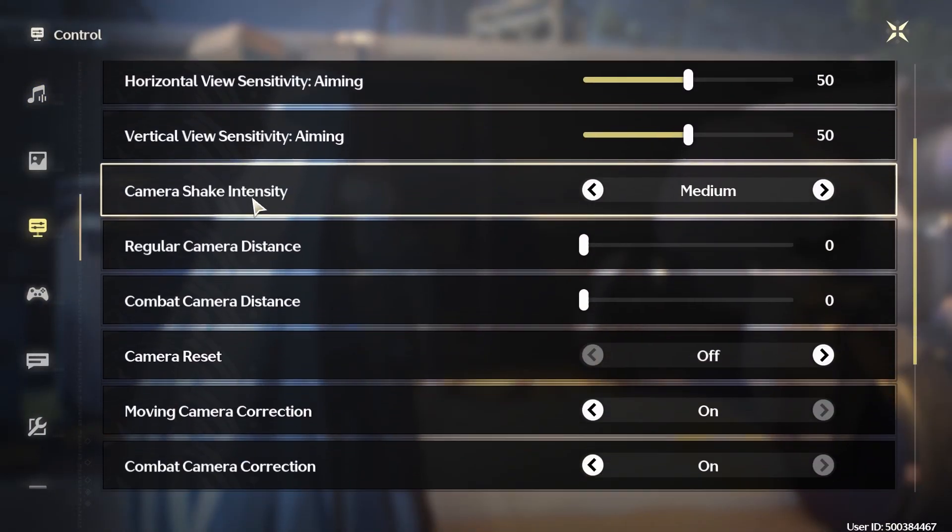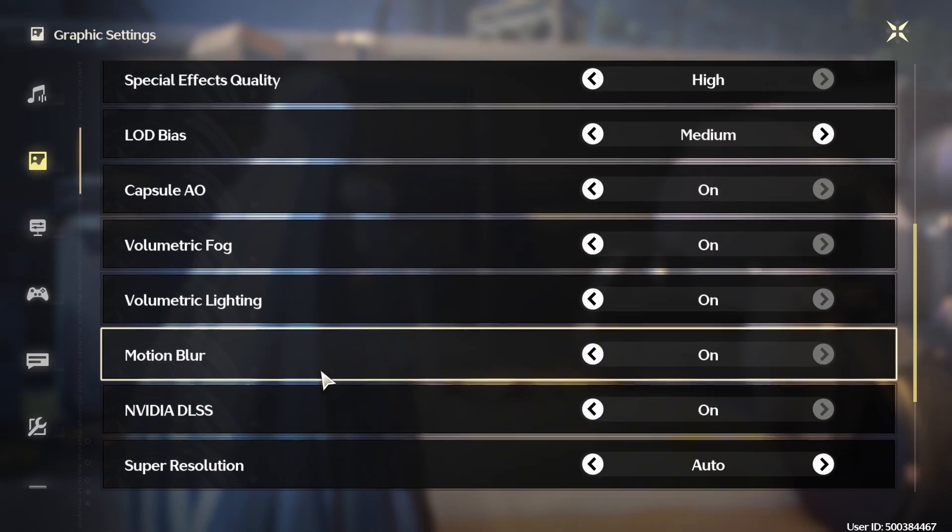I would recommend that you turn off camera shake, motion blur, and vertical sync in the settings.